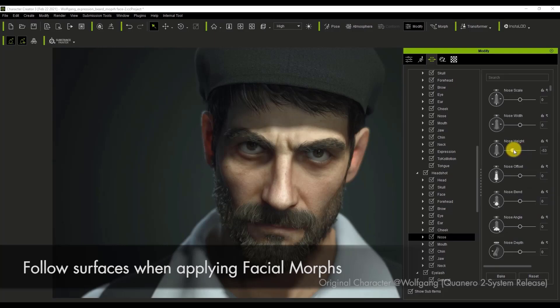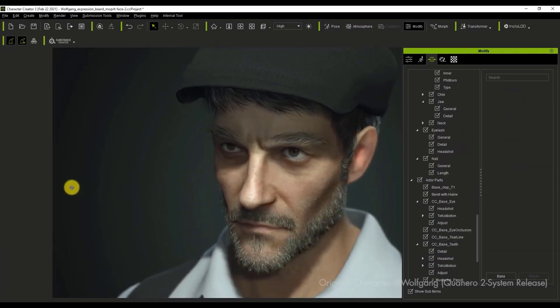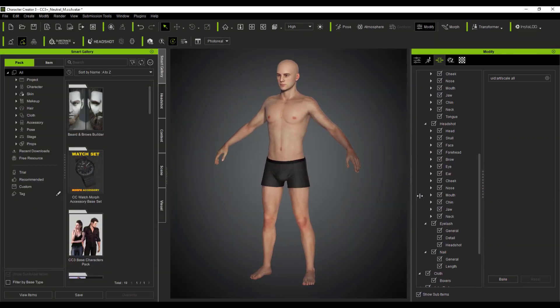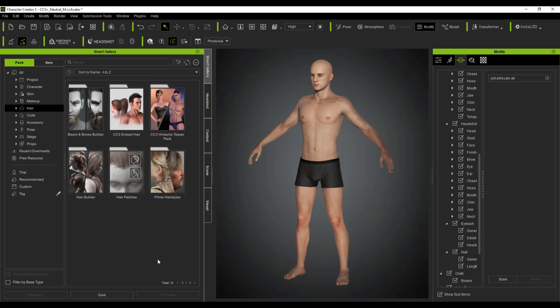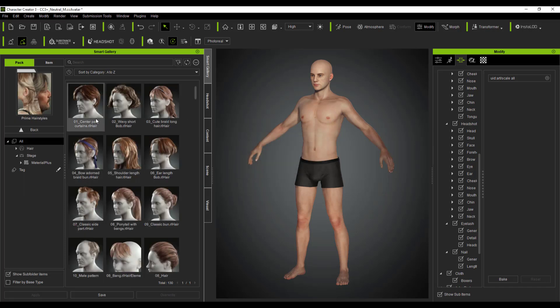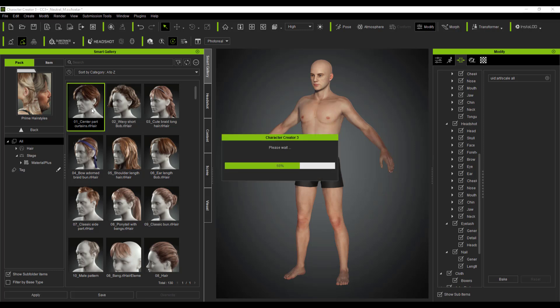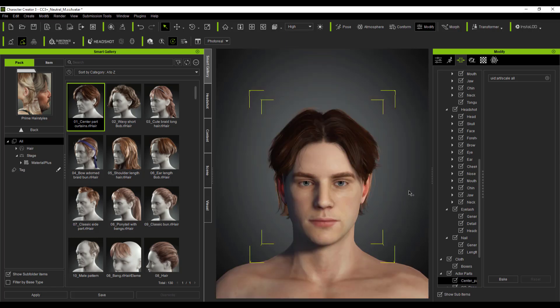Now let's take a look at what this actually looks like in Character Creator 3. With Character Creator 3 open, if you go over to the Smart Gallery and navigate to the hair section, you'll notice the four major collections that come with Smart Hair: the Beard and Brow Builder, the Hair Builder, the Hair Patch, and the Prime Hairstyle. If you go to the Prime Hairstyle, you can see a couple of hairstyles you can play with — just double-click to apply them to your model real quick.